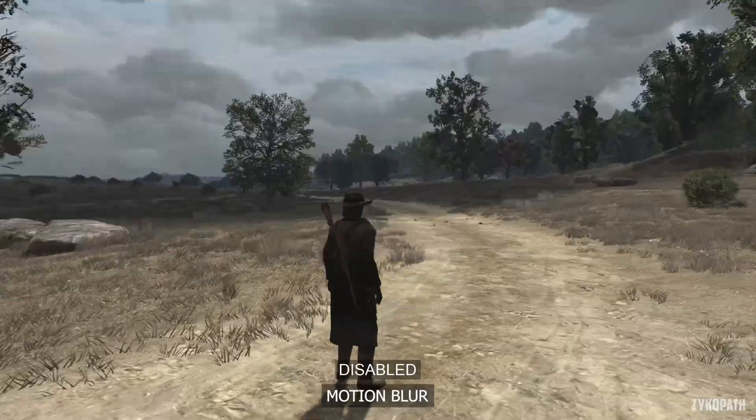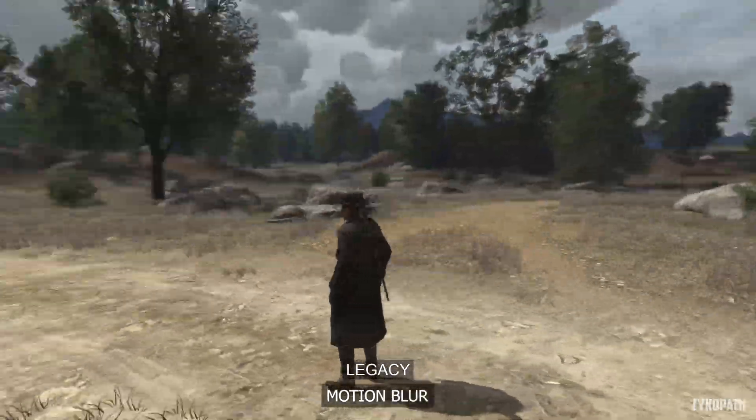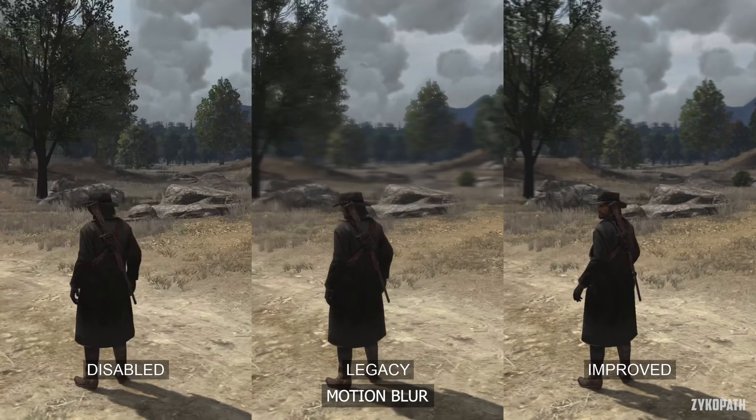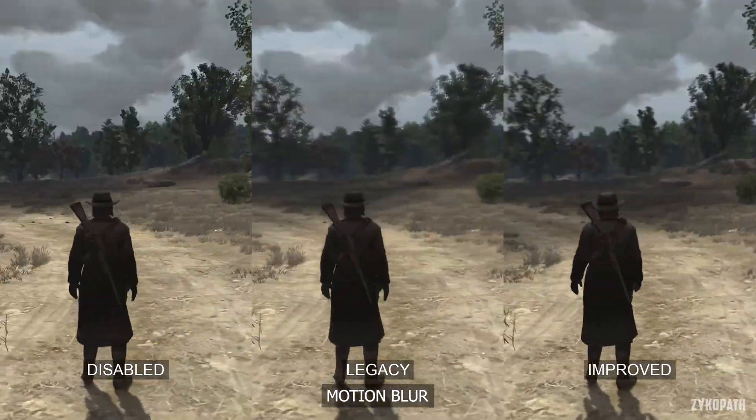Motion Blur, when enabled, has two options. The Legacy option looks quite bad — very soft and inaccurate — while the Improved version still looks like it uses a low sample count, but otherwise looks like how motion blur should look. All options perform the same.